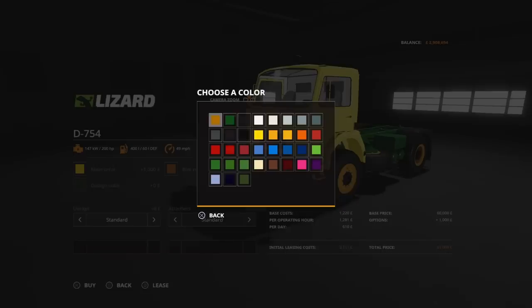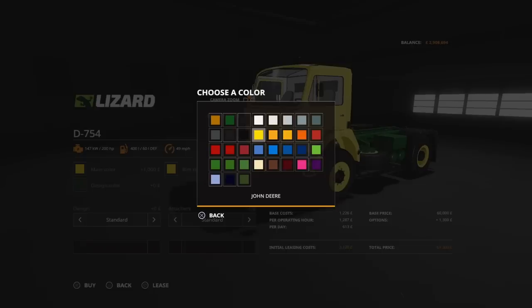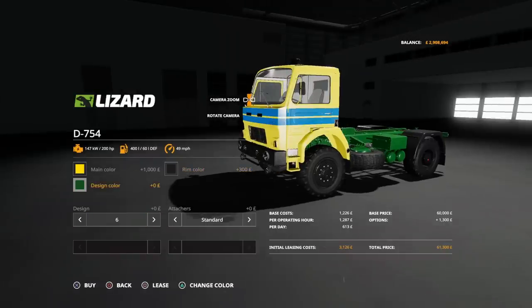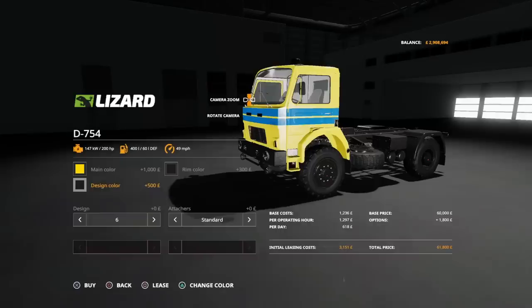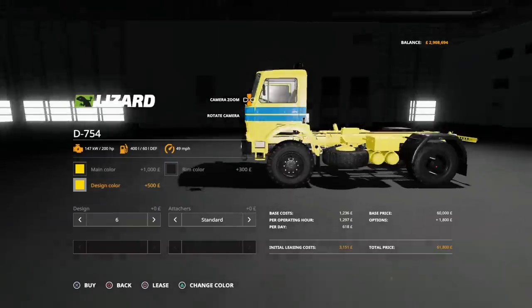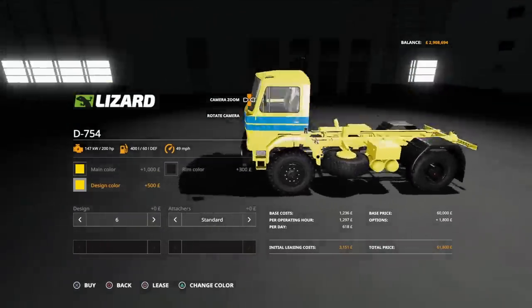We can go across and we can do the rim colour. We could do that to match if we wanted to, or as I often like to go darker, maybe like a black. And then design colour is what changes the actual chassis. So you could go for a black chassis if you wanted to, or if you wanted to match the chassis to the rest of everything that was going on. You see where we're going with it, which is really, really nice.